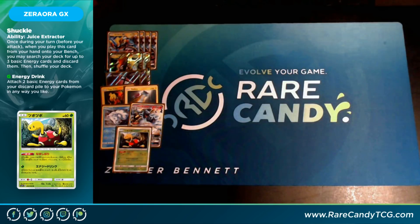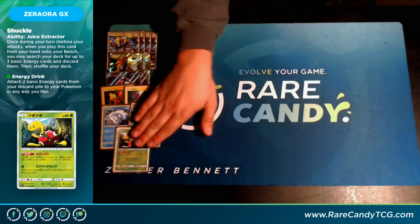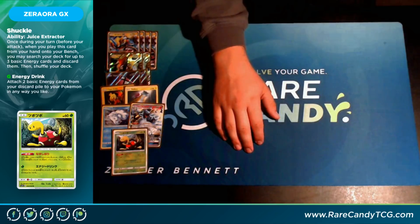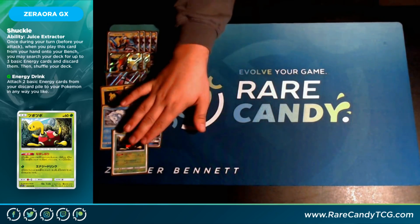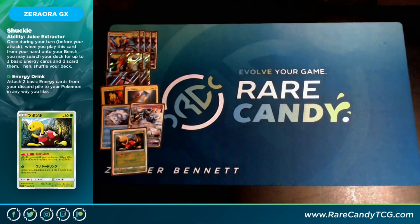Our last Pokémon is Shuckle from Lost Thunder. It has an ability that lets you search your deck for three basic energies and put them into your discard pile, which fuels Nitro Tank super easily. The list is currently playing Acrobike, but if we didn't, I'd almost play two of this card because of how important it is to get as many energies in your discard pile on turn one as possible — not because you'll use two, but to help your chances of drawing it and still have outs if you prize it.